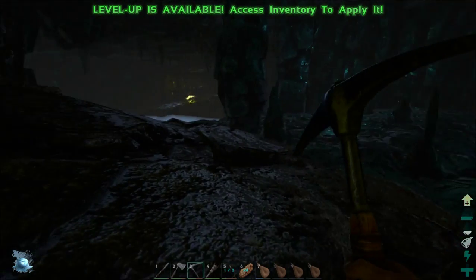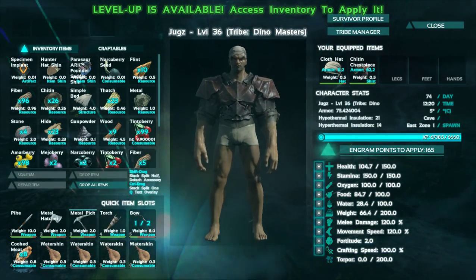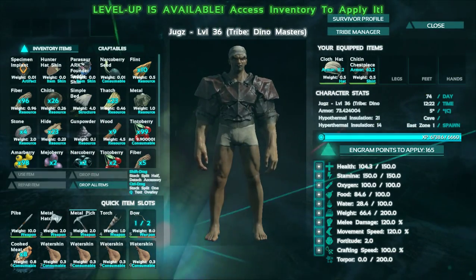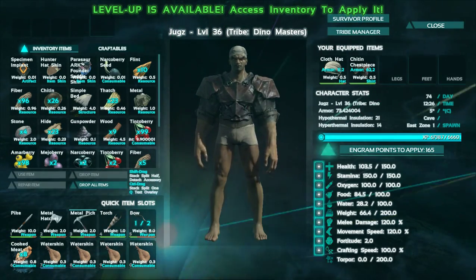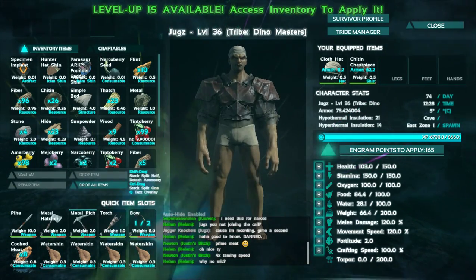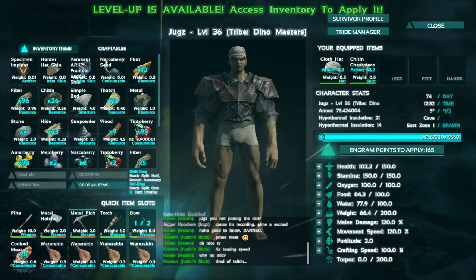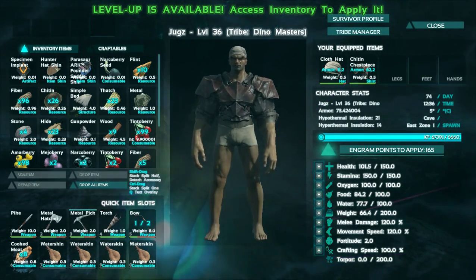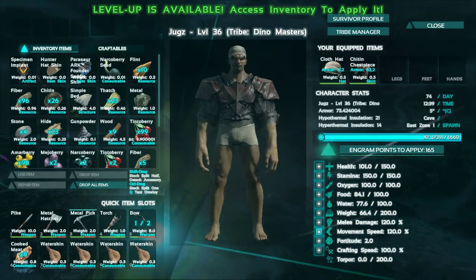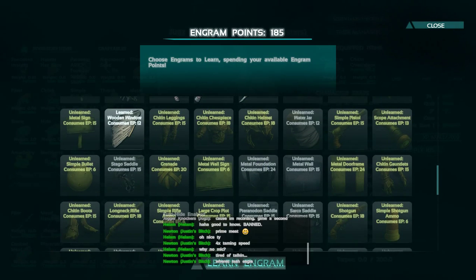So for my character development, let's pull up the tree here. We've got health, we've got stamina which allows you to swing your axe longer and run distances, oxygen — it's based on how fast you swim and how long you can hold your breath. Food is how long you sustain your hunger levels so you don't die, same with water — you don't want to get dehydrated. Weight is how much you can carry. I've been pumping a lot into that because I'm a builder. I'm probably going to start working on movement speed because I'm not really one of the fighters in the tribe — I'm more of a builder and resource gatherer. We found a bunch of metal spawns so we might start going into those and unlock them very soon.